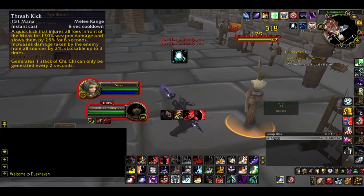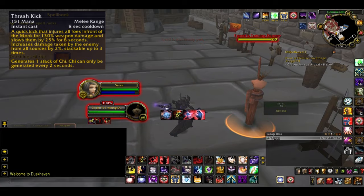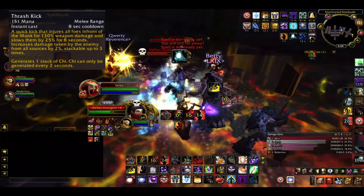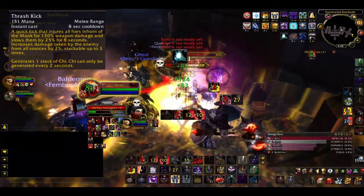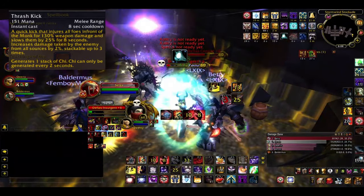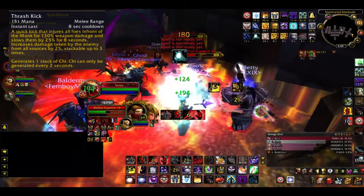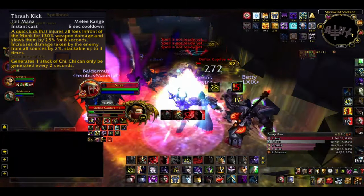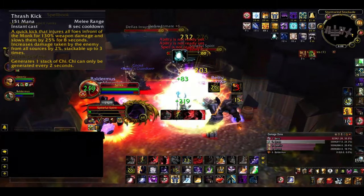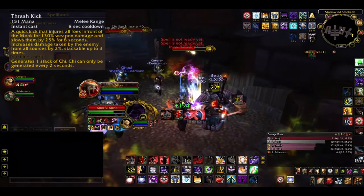Trash Kick is your melee cleave ability, which has an 8 second cooldown. It generates a stack of Chi, hits all enemies in front of you for 130% weapon damage and slows them by 25% for 8 seconds. It also increases their damage taken by 2%, stacking up to 3 times. Technically Chi can only be generated once every 2 seconds, but if you Trash Kick a few mobs it sometimes immediately gets you 3 stacks and triggers Serenity, adding to your burst.